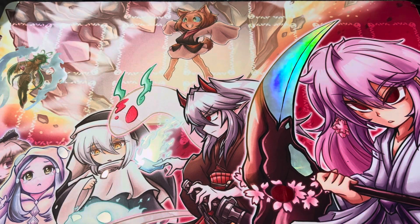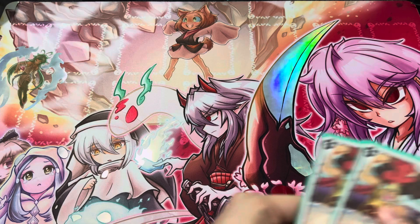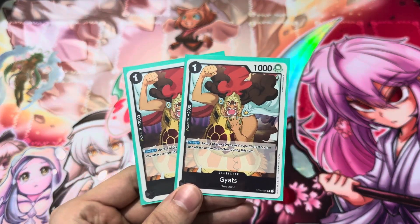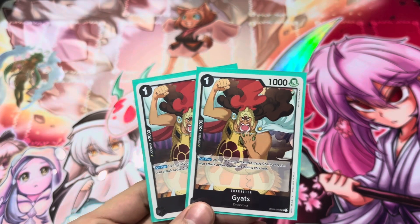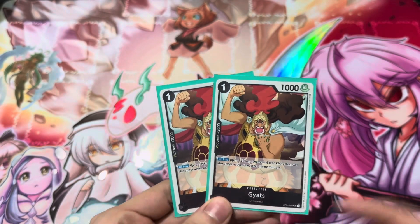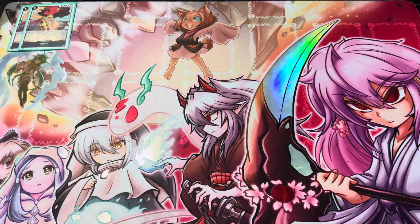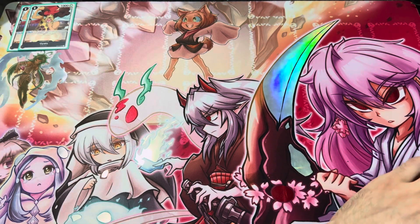Let's start off with Gaiat's Gates. He has a very useless effect — he's only there for a 2k power boost and because he's searchable being a Dressrosa type. So we don't care about his effect; it's not ever going to come up because your big guys already do that, like Luffy.